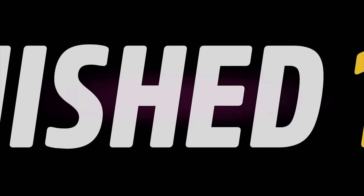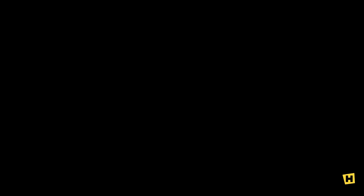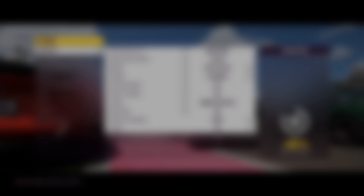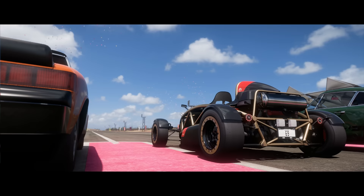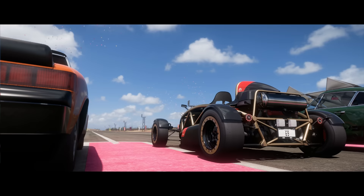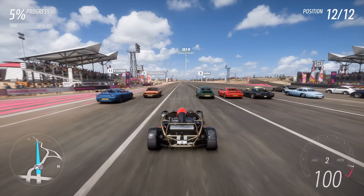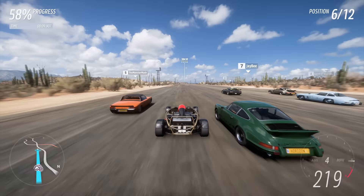It pulls a 13.5 — well, 13.4 now — on the festival drag strip. That was a terrible launch on my part and I think I can fix that. Let's try again. For a mid-900s class car that is really really good. I'm also going to change my difficulty, my drive tires to unbeatable, change the steering, and put it on manual with clutch as well.